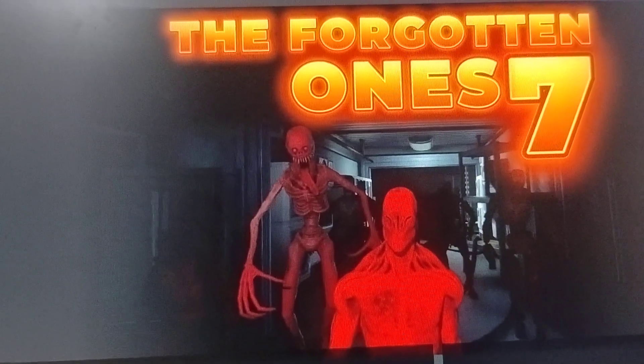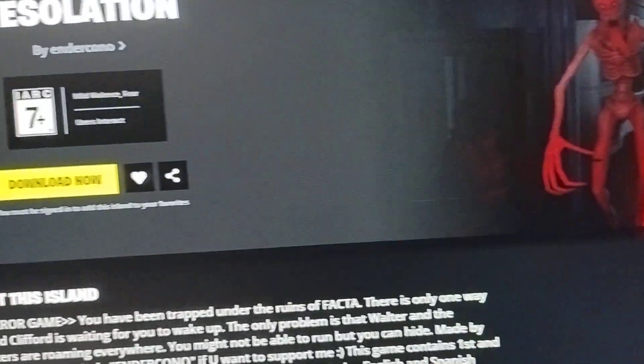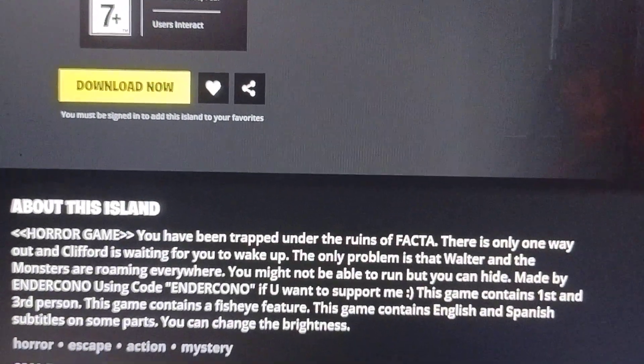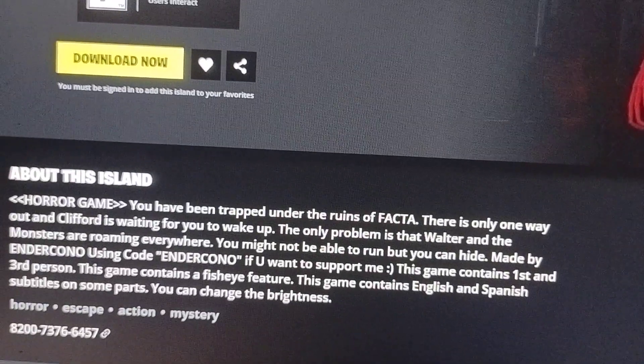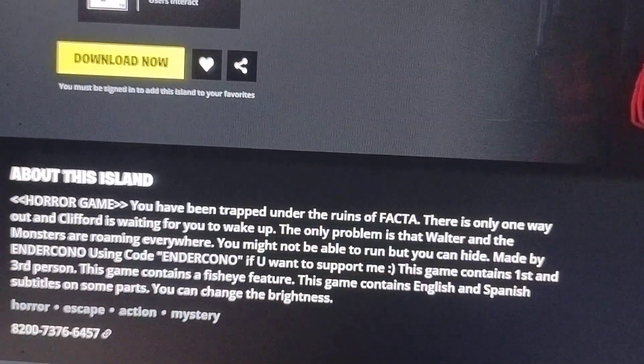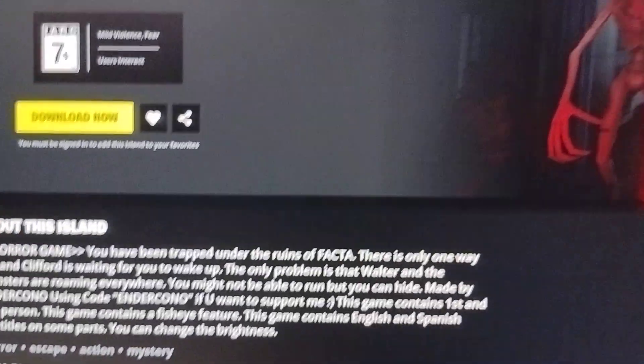In this game you might not be able to run, but you can hide. This game was created by Ender Kona. The map code of this game is 820073766457.